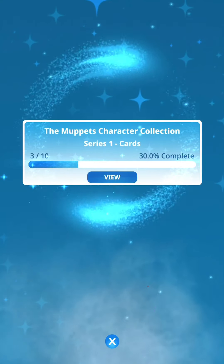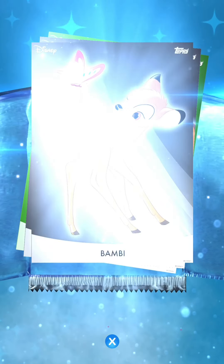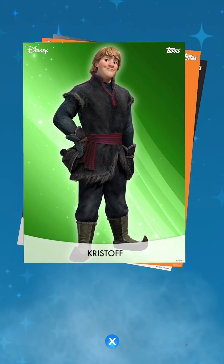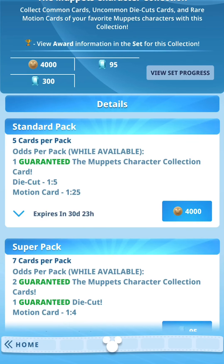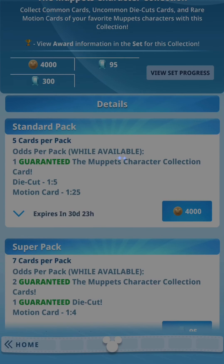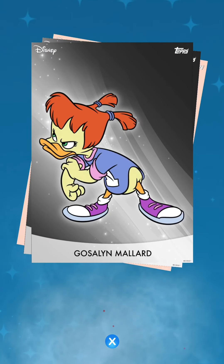Now I have to go see the Muppets too. This is set number five. Here's a duplicate that we just got. I'm still hoping for a motion card — even though I'm not too big a fan of it, I do want to see what it looks like. Nope, nope.